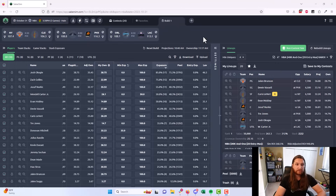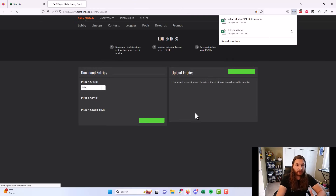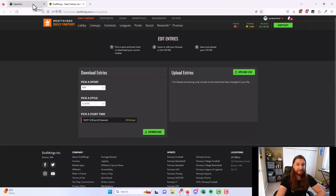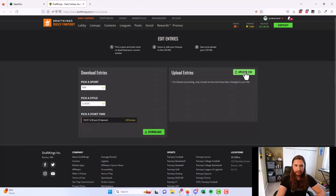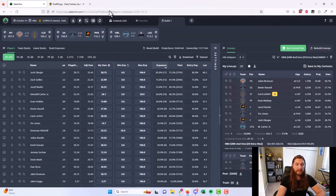Now let's walk through entering our lineups. We click save to my contests, which pulls up the contest we're playing, and then click download selected entries. On SaberSim that downloads the entries file and takes you to the right page on the site to upload. If it's not opening the DraftKings site, go to the settings menu in the upper right and turn on 'open DFS site on download.' Then upload the CSV and get the entries file uploaded — we are ready for lock.